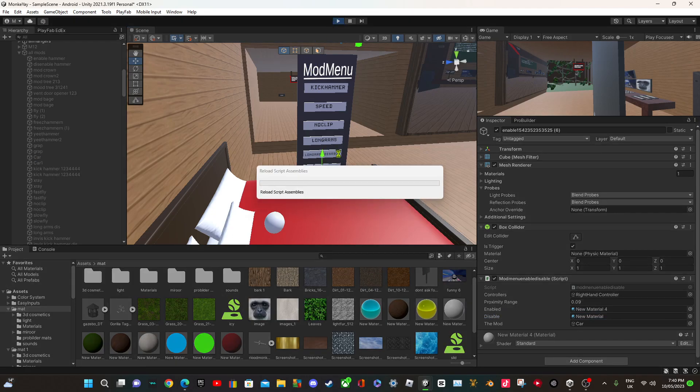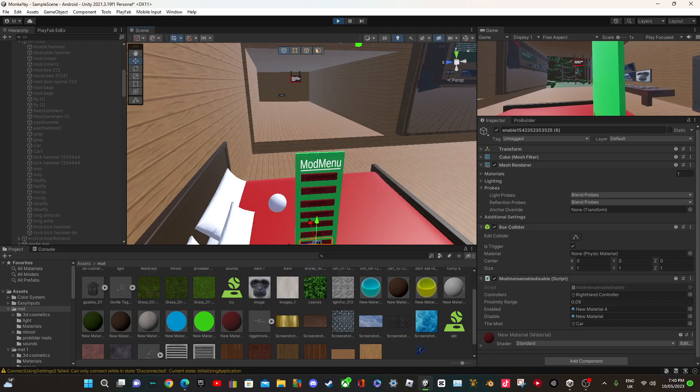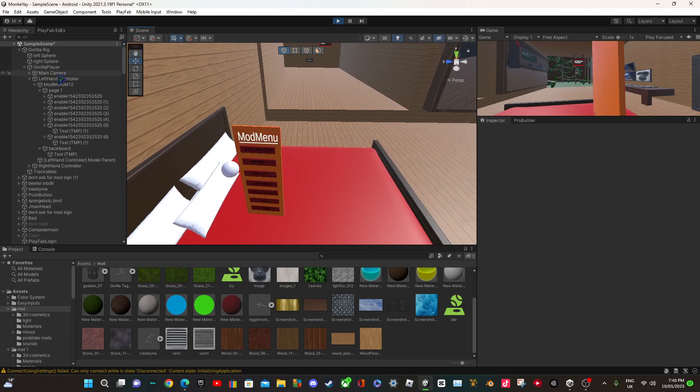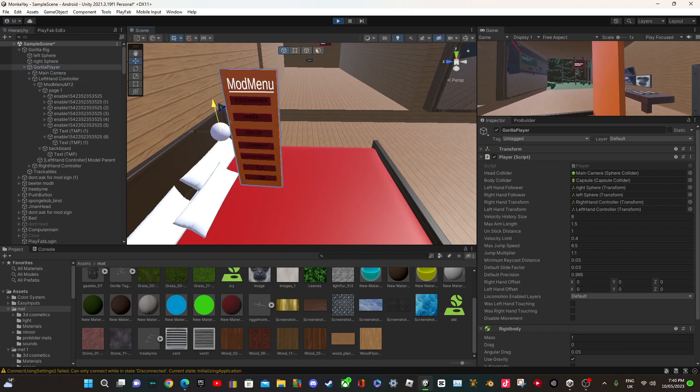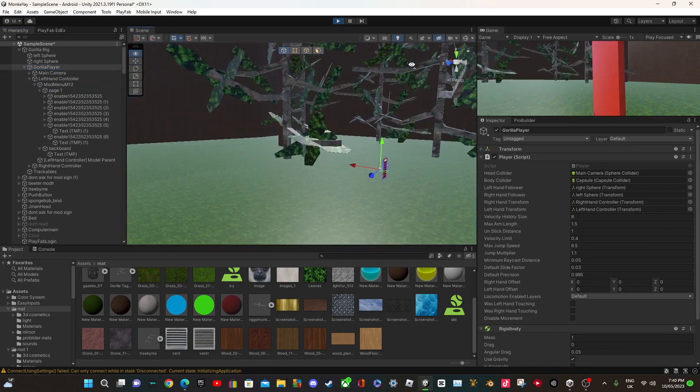I'll show you how it works. I have a player model — I've got mine set to RGB so obviously yours will look different. I'm just going to go to the public lobby so you can see my player model.